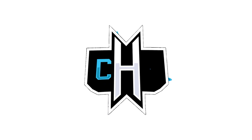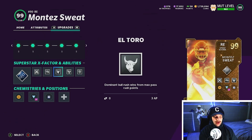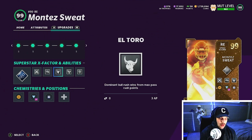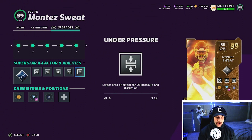We will be using Montez Sweat today, as you can tell by the thumbnail. We have all these abilities on him equaling 15 AP, so he's the only guy with abilities on our defense. We're using the X-Factor Unstoppable Force, Strip Specialist, Double or Nothing, El Toro at 3 AP, Edge Shot Elite at 4 AP, and also Under Pressure — this one might help us get a throw out of a sack, maybe turning into an interception.